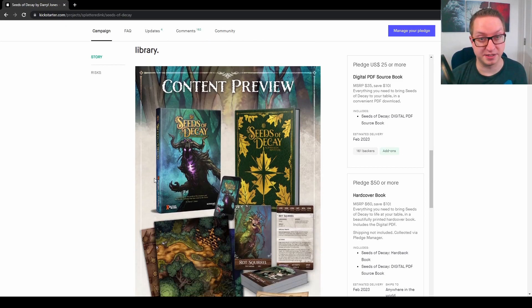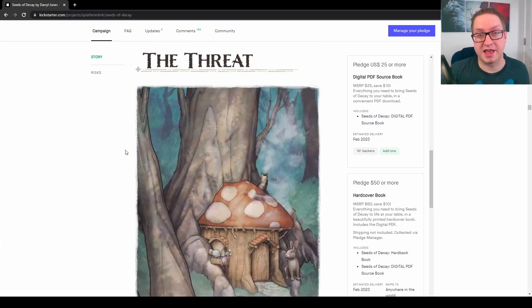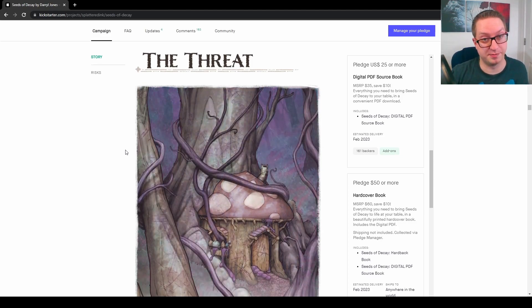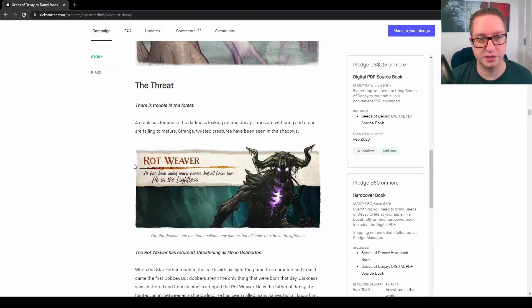Here they have a nice preview of the products. The campaign has some pretty fun lore and flavor to it, so I'm going to share some of that with you. There is trouble in the forest — a crack has formed in the darkness, leaking rot and decay. Trees are withering, crops are failing to mature, and strange twisted creatures have been seen in the shadows.